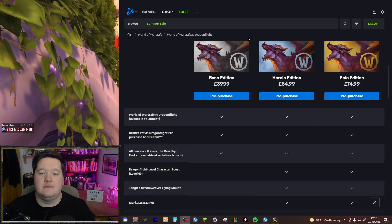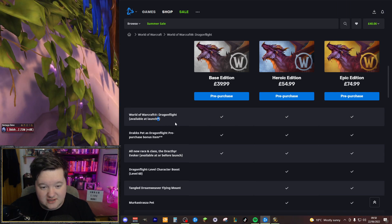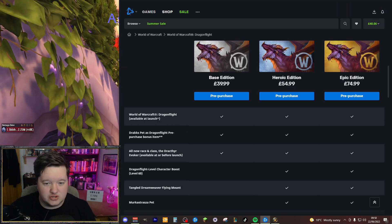Alright, first things first — for the base edition, all prices shown are in UK pounds so they'll differ for you. You're here to know what is involved in each edition. With the base edition you get World of Warcraft Dragonflight available at launch (with an asterisk, meaning the launch date might change). You also get the Drax Pet as a Dragonflight pre-purchase bonus item, and the all-new race and class Drakthyr Evoker, available before launch — which is going to be pretty epic.